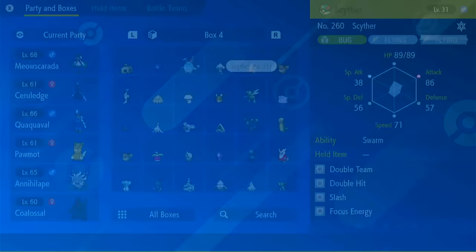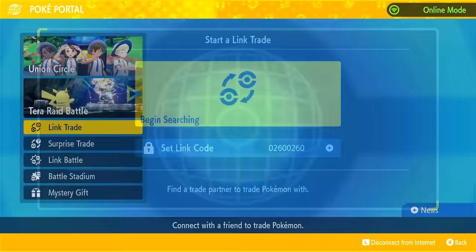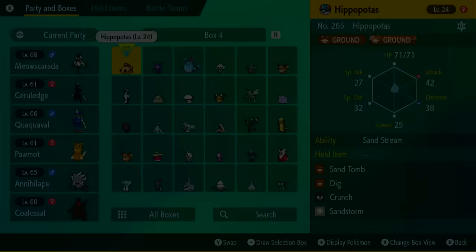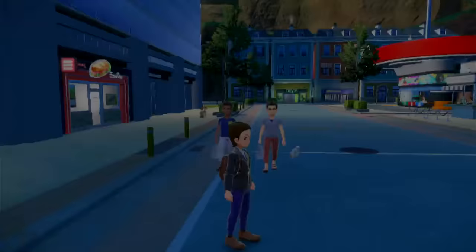Now he's got it. We're going to go ahead and go to the Poke Portal, go to Link Trade, and then we're going to set this code here. It's 0260, 0260. I'm going to show you what this code actually means. So Scyther's regional Dex number — if you look in the top right-hand corner, it says Scyther's regional Dex number is 260. When you put the link code in, you need four numbers each, so that's why you put a zero in front of it. That's the way everybody's doing it.